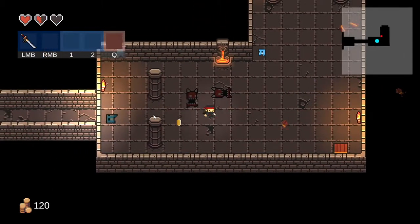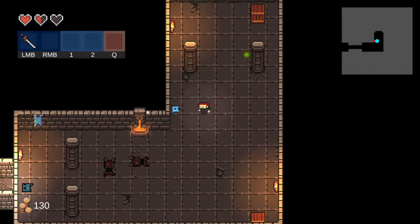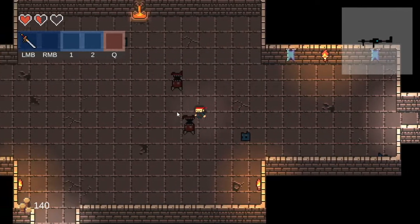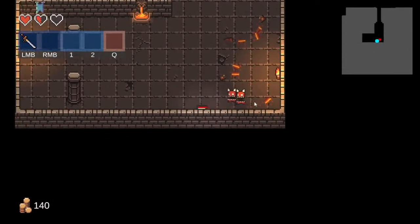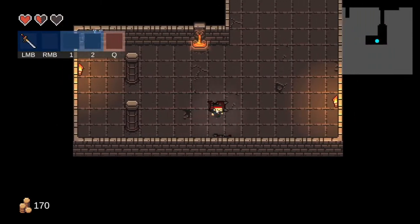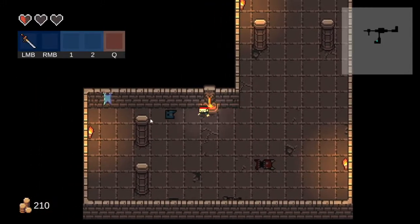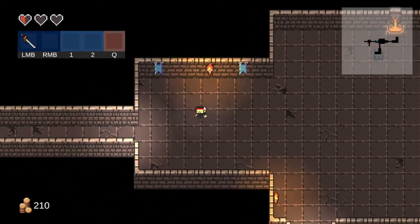These shooting blue ones, they are annoying. Because they are the stronger enemy, I should be careful — they're just like the skeletons from Minecraft. Another room, more demon spawn. Okay, this seems like a dead end — another one. Come on, don't die. I really like the hair of this character, just look at it, it's so beautiful.